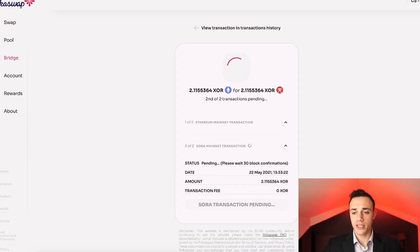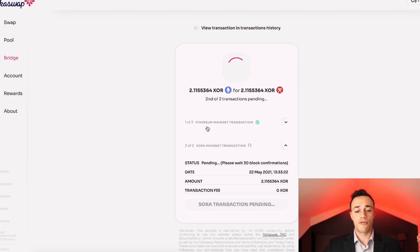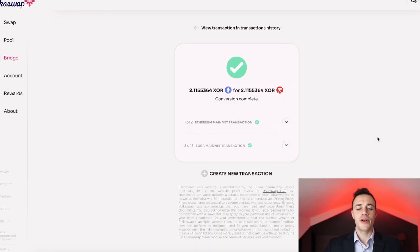We just got confirmation that the first transaction went through. We're now waiting for the second transaction to receive our tokens on the Sora network. After about five minutes, we are back and the conversion is complete — we successfully bridged our XOR from the Ethereum mainnet to the Sora network using the Hashi bridge on the PokéSwap.io website. I highly suggest you do this yourself so you have it programmed in your mind, because when PokéSwap becomes the main decentralized exchange in crypto, you want to know what you're doing and have that competitive advantage.